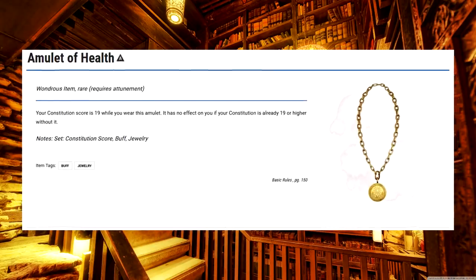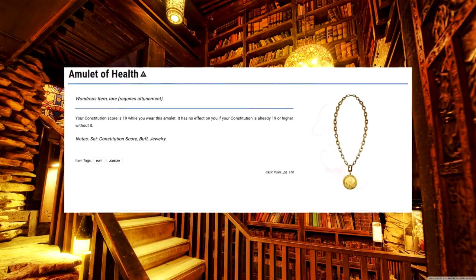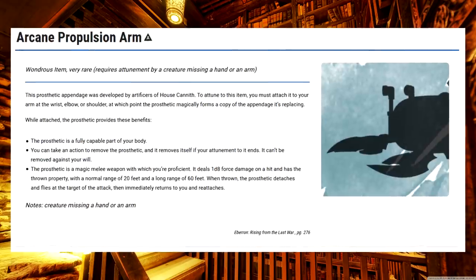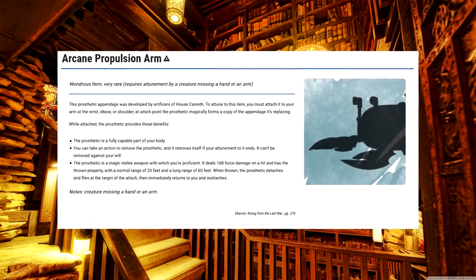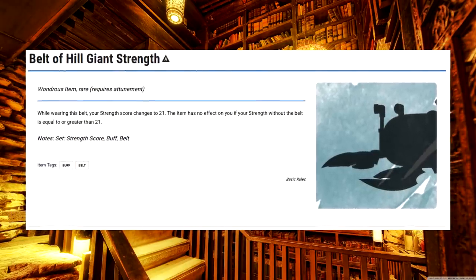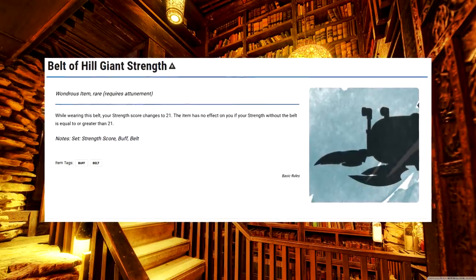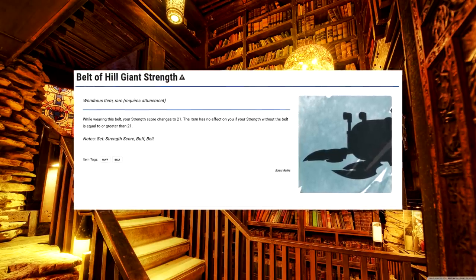Fourteenth level! Amulet of Health. Another 'make stat good' item, but I remind you that a higher constitution gives you more health, so this one has a built-in added effect. Arcane Propulsion Arm. At fourteenth level, you're just taking this as a gimmick, and I don't blame you — disconnecting your arm to chuck it at something is something that I would do all the time if I could. Belt of Hill Giant Strength. Make strength good, but slightly past the maximum normally allowed, so this actually has some use. Not too much though, because twenty-one doesn't put you higher than the normal plus five.